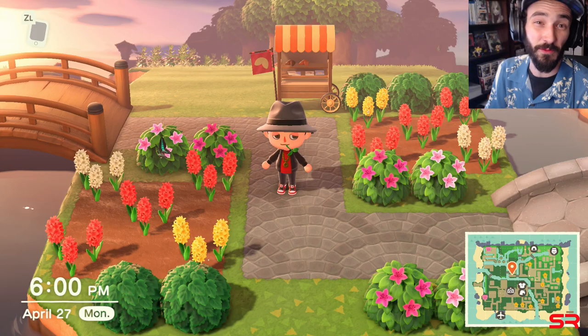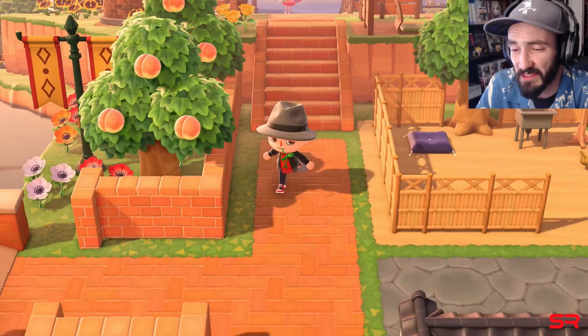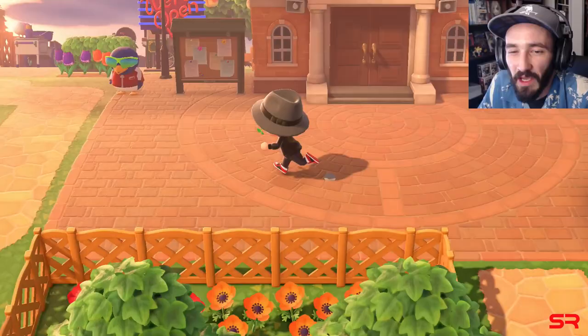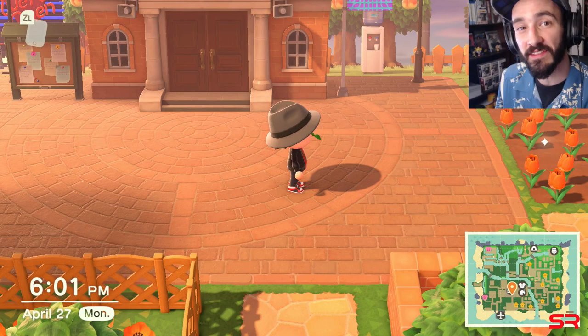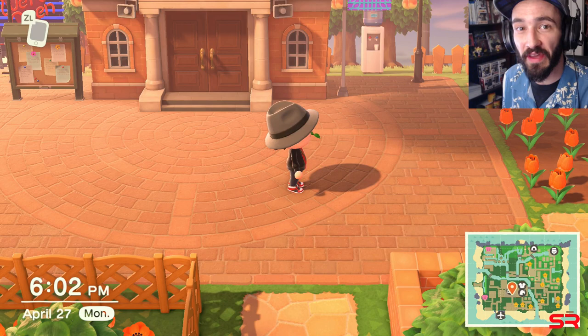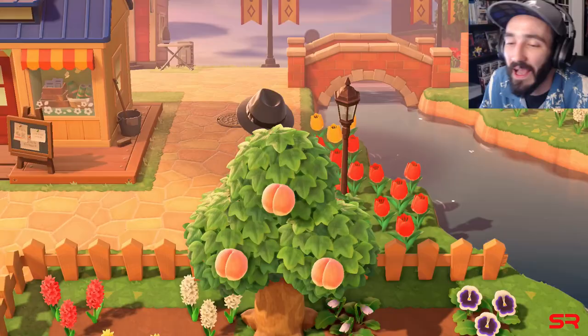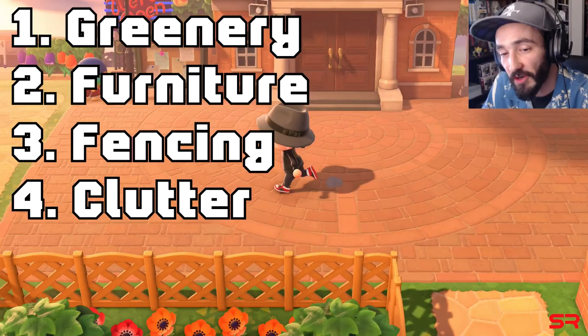Getting back into getting your three-star island: everything seems to work accumulatively, and what that really means is yes, you are aiming to go from a two-star island to a three-star, but the scoring won't stop there — you're going to want to get to four stars and then eventually five stars. Everything on this list is going to consist of greenery, furniture, fencing, clutter, villagers, and bridges and inclines.